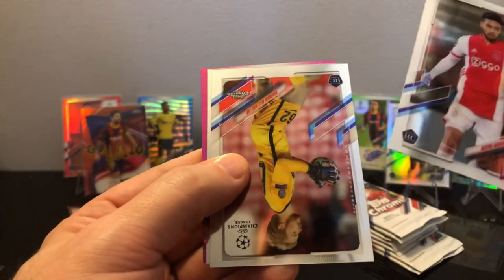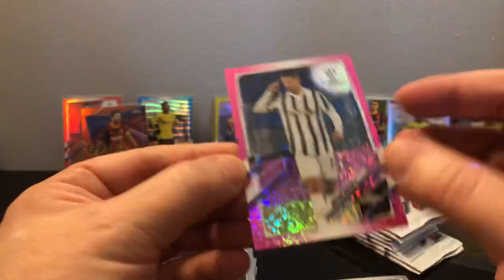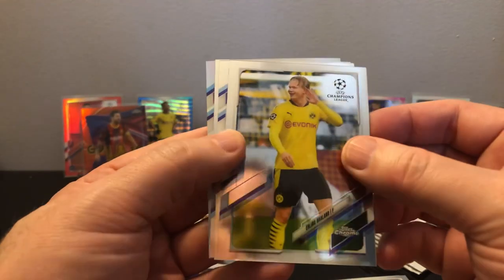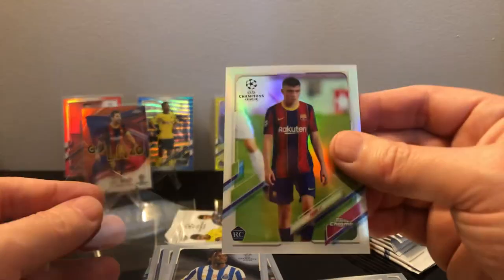This case has just been crazily good. Mason Greenwood, Billy Gilmore, and Reese James on the end. Got a pink speckle coming up — not a Ronaldo — nice, sick, to 175. I gotta get Ronaldo up on the display — he's got to be up there. So Holland and a nice Pedry refractor — these refractors are just gorgeous, you can just see the way they shine. Absolutely gorgeous cards.